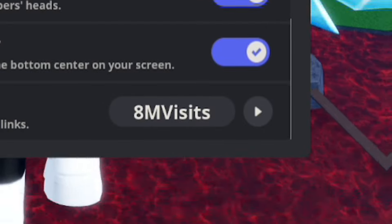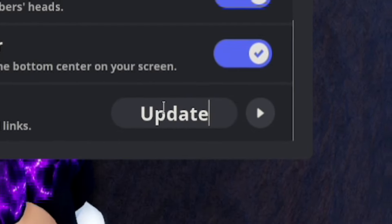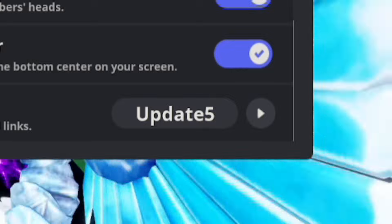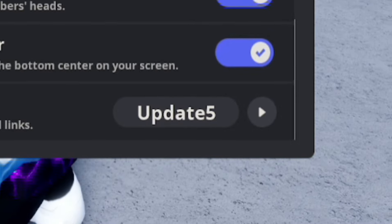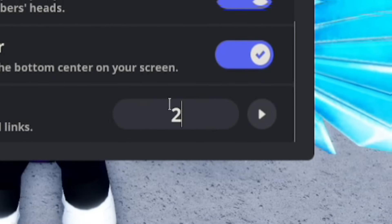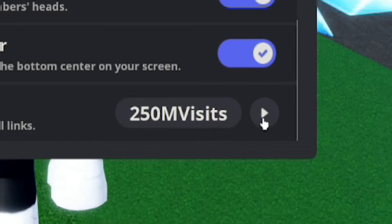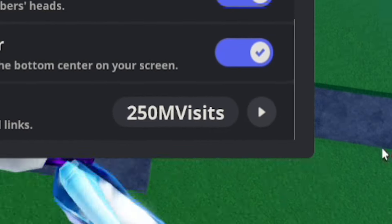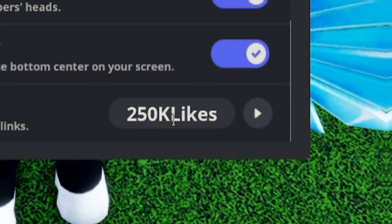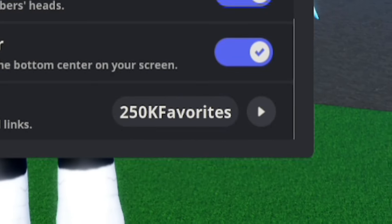A code that's coming soon will likely be UPDATE5, which should release when the game hits Update 5 — try that one out soon. The game has also just passed 250 million visits, so I wouldn't be surprised if they drop 250M VISITS as a code today or tomorrow. Similarly, codes like 250K LIKES and 250K FAVORITES could be coming soon, so I'd recommend trying those out as well.